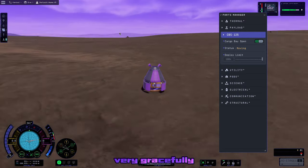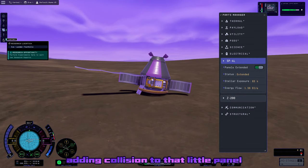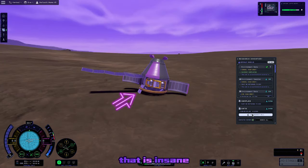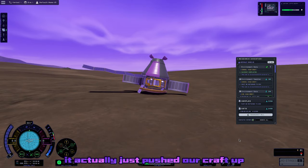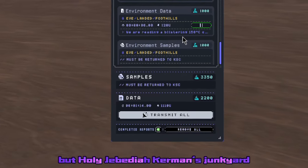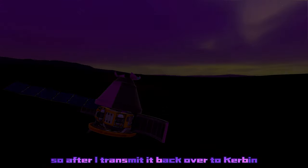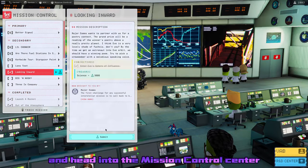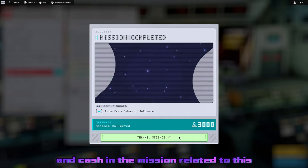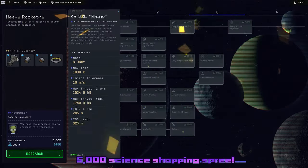As we land very gracefully on EVE's surface, I'd like to give a nod to the devs for actually adding collision to that little panel on the solar panel there — it actually just pushed our craft up. I had no idea it would actually do that; I thought it would just clip into the surface. Holy Jebediah Kerman's Junkyard, that is a lot of science. So after I transmit it back over to Kerbin, we head into the Mission Control Center and cash in the mission, then go on a casual 5,000 science shopping spree.